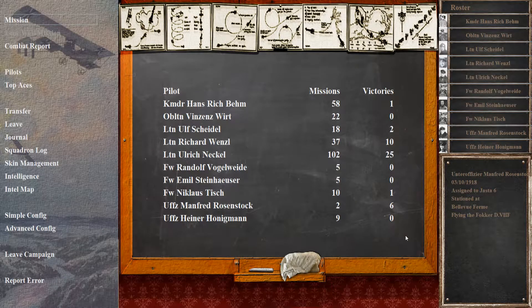Hello, my name is MoU7 and welcome back to Rise of Flight and Pat Wilson's Campaign Generator with Under Officer Manfred Roizenstock in OPSS 6. Last time, Manfred survived those first couple missions and joined the ranks of the Aces in the squadron, such as Richard Weinzl and Ulrich Nickel. I'm probably massively mispronouncing them — that's part of my thing, I mispronounce names that aren't in English, and even then I sometimes mispronounce English.